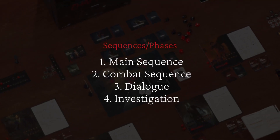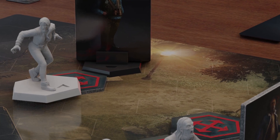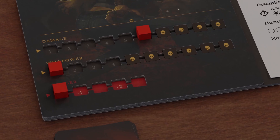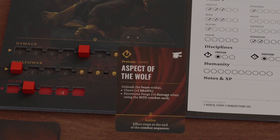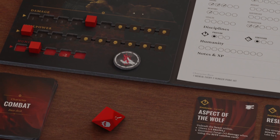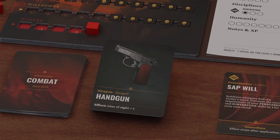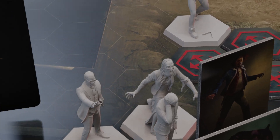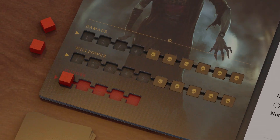The game is composed of four sequences, also known as phases. During the main sequence, players can either move on the scenario tile using their athletics value plus one; use blood to mend damage, to use a discipline, or to blood surge — by doing so, the inner beast will rise within them, forcing them to perform a rouse check to try and resist it; or perform an action such as use an item, declare stealth, give or take an item with an adjacent character, begin a dialogue, an investigation, or start a combat.